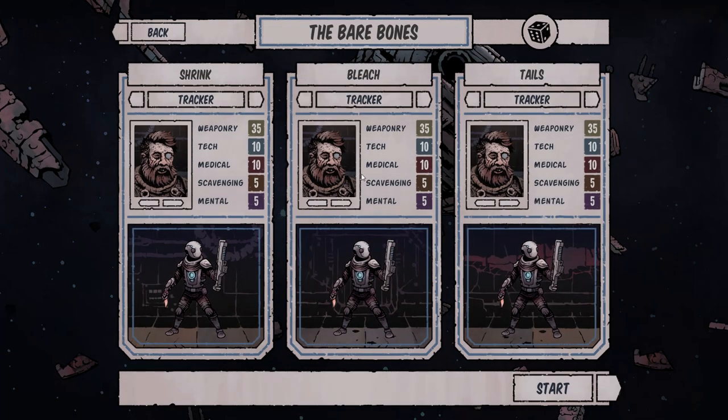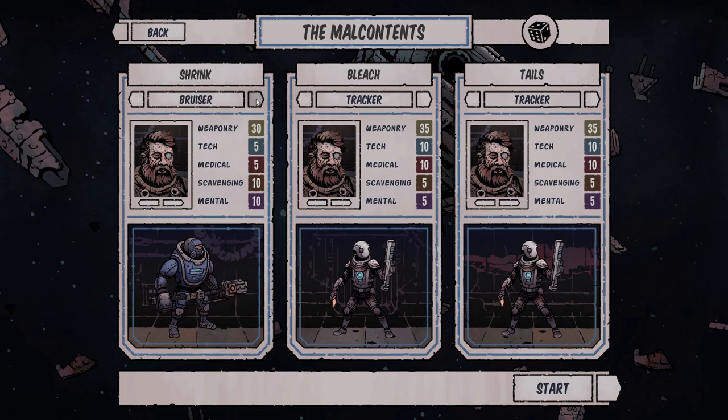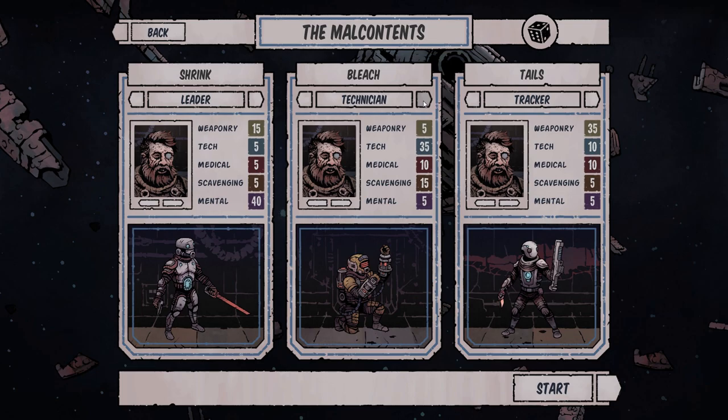Let's jump into the campaign. We're met with our potential crew — we'll name them the Malcontents. We've got bruiser, tech, medic, leader, scrapper, and tracker as class options. I think we're going to go with leader, and I want to mess around with some different stuff this time — maybe leader, scrapper, and tracker.